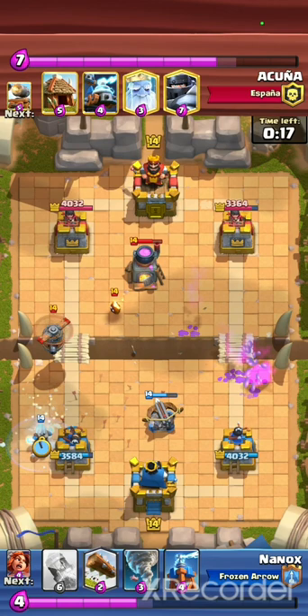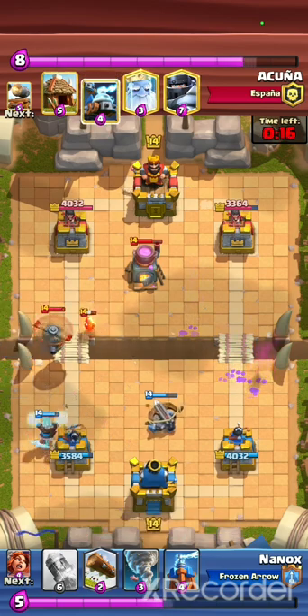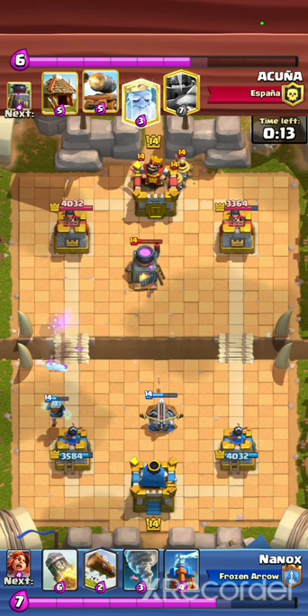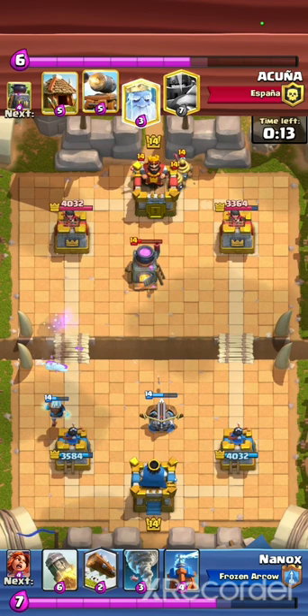This is the position to take care of the Flying Machine without taking any damage — right at the corner of your Princess Tower on the outside of the field. This placement works with Ice Wheels but also with Valkyrie. It also works with Skeletons but it is slightly more tricky because you might miss if you don't have the right timing, whereas with Ice Wheels and Valkyrie it works all the time.